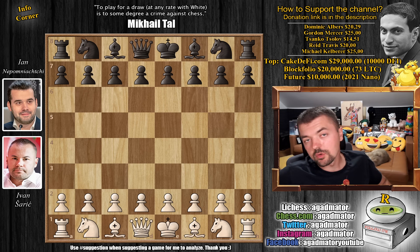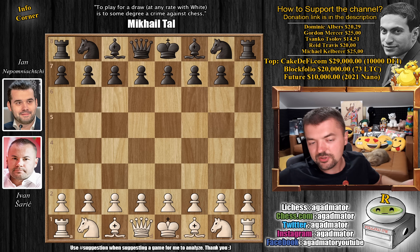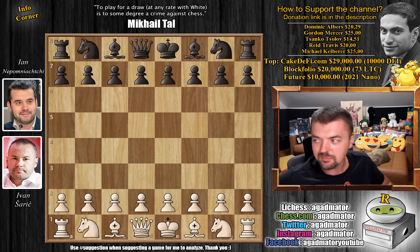Hello everyone and welcome to a really wild game and a very enjoyable one that ended pretty much as soon as it started. It's a really sharp attacking game between two very sharp players: Ivan Saric of Croatia versus Jan Nepomniachtchi. Even in the round we covered where Alireza played against Saric, Alireza won but did not play the open Sicilian against him, as Saric is really known as an incredibly sharp Sicilian player with both white and black.